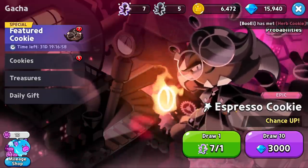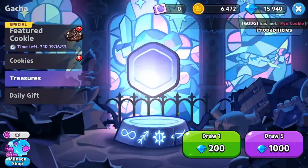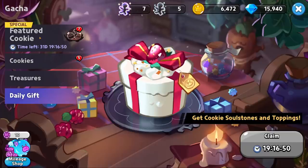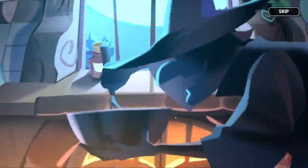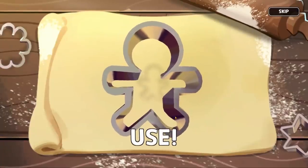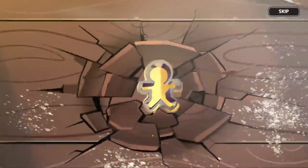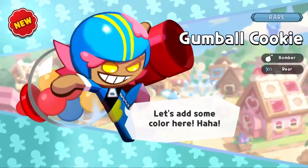So right now there is a focus banner for Espresso Cookie, a good old fashioned generic banner. You have treasures, which I'll show you once we actually get some new characters, and a free daily gift. So let's go ahead and see what type of luck we have — this is my very first time seeing the summon animation. And I got to say I'm a fan. It's still going... you use a little gingerbread tin. This is like the longest summon animation I've ever seen.